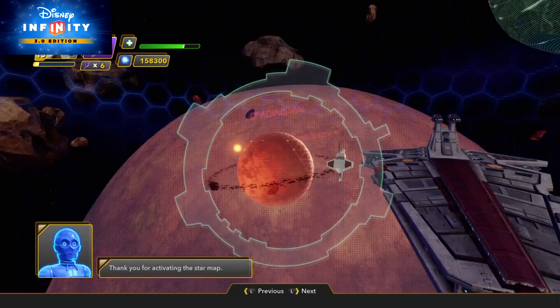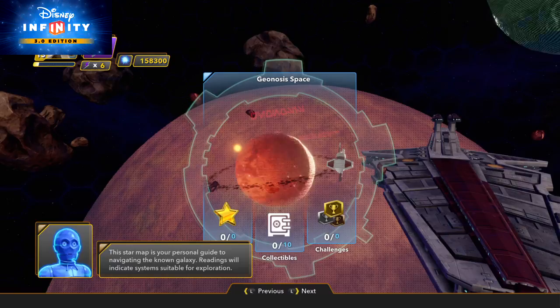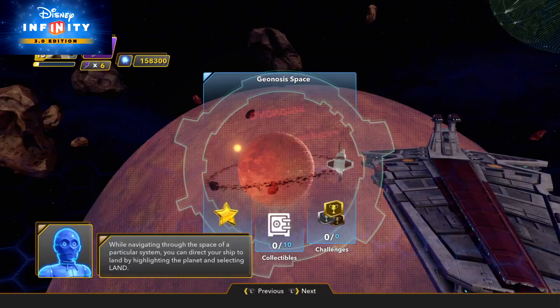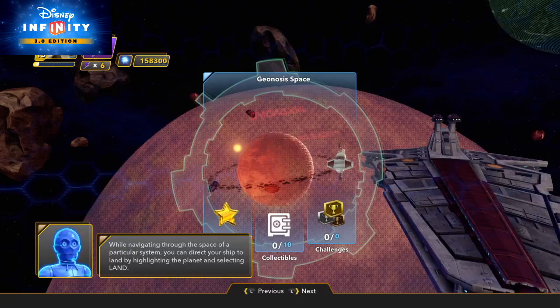Thank you for activating the star map. This star map is your personal guide to navigating the known galaxy. Readings will indicate systems suitable for exploration. You can highlight a system to learn more information about that particular destination. While navigating through the space of a particular system, you can direct your ship to land by highlighting the planet and selecting land.